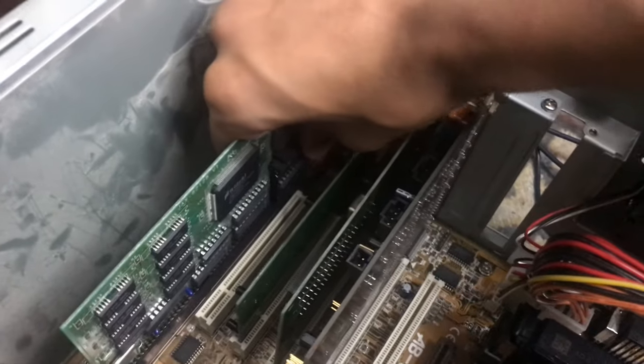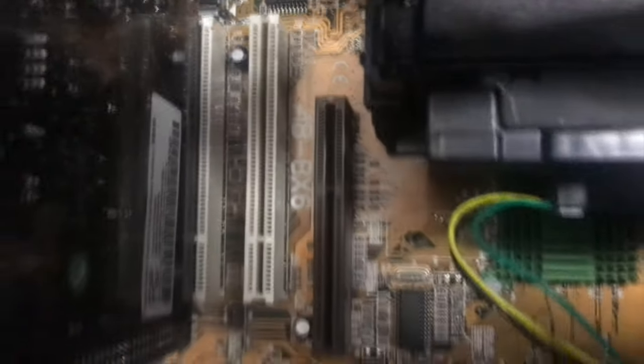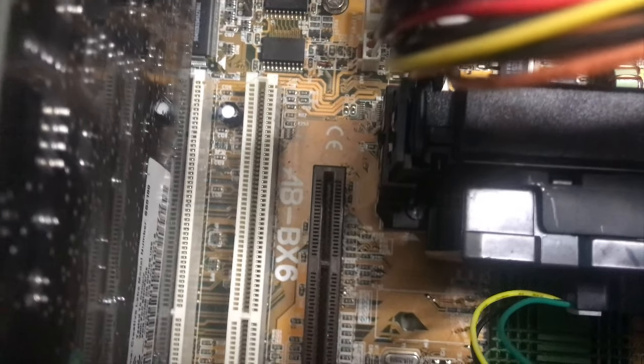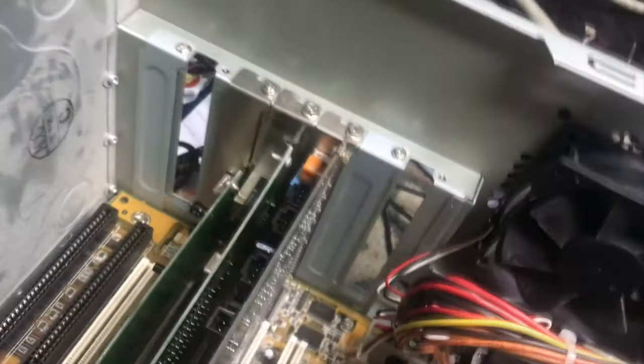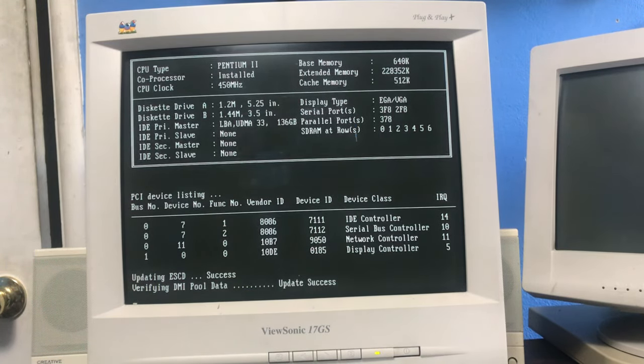Okay, so let's take out this Trident card. The one thing I wanted to check — it doesn't come across that well on camera, but there's some gunk in the GPU slot. What if I just jam the card in there — just jam it in there, make sure it's actually seated. There we go. No way that worked. I was not expecting that to work at all.